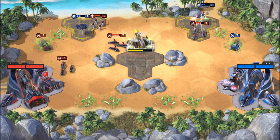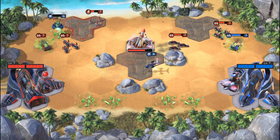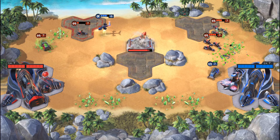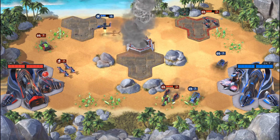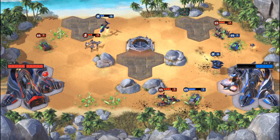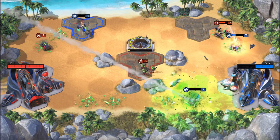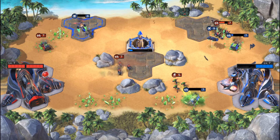He goes for a Banshee at level 9, which is hard for my Attack Bikes to handle alone, but he's not microing it well so it goes down. I go for his harvester since he's not protecting it well. My goal is to capture the first missile, and then I build some Tib Troopers. You don't have to capture the first missile, but it makes life much easier — now I only need to take 50% of his base health. I build a Chemical Warrior instead of a Chem Buggy because he has Banshees.